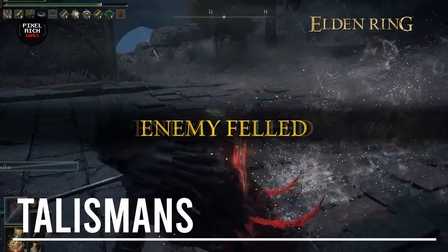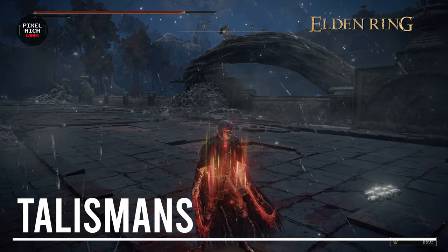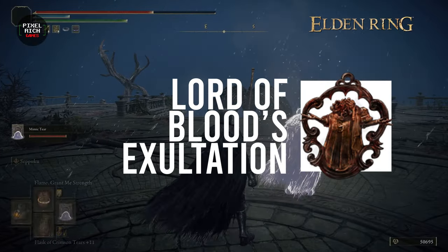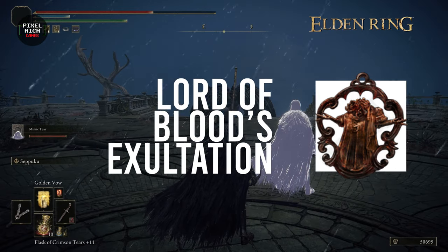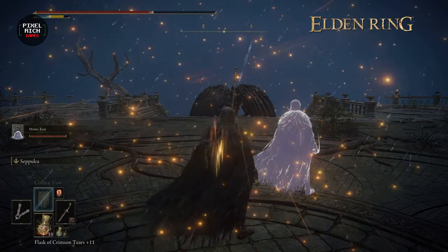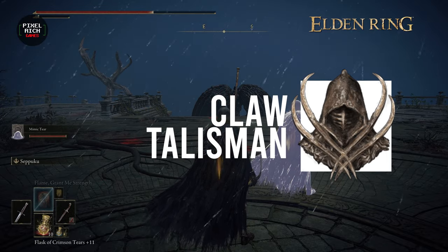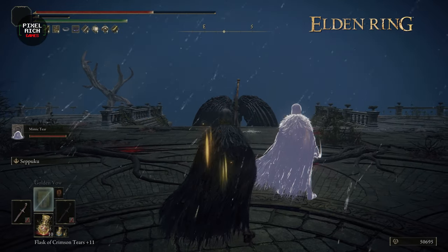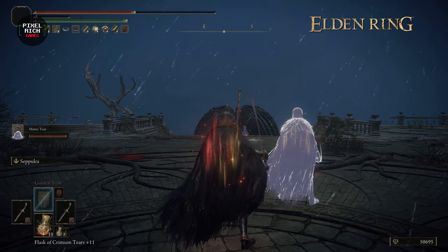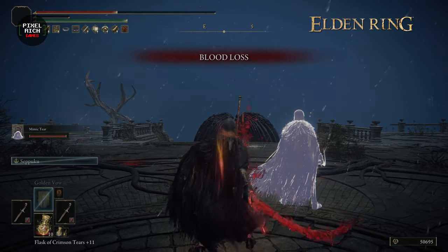Now for talismans — let me give you the four that I run. Most important of them all is the Lord of Blood's Exultation, that boosts attack power by a whopping 20% whenever there's bloodlust around you. Next on the list is the Claw Talisman, which buffs jump attacks by 15%. Don't run this if you're building with the Uchi Katana or something else that doesn't have the jumping power stance. These first two are my solid recommendations.